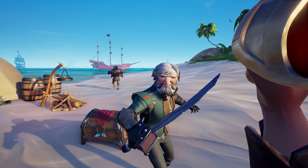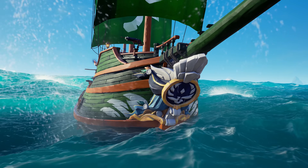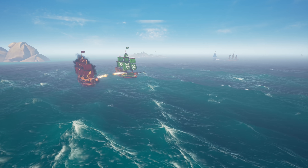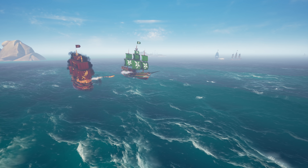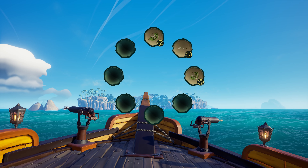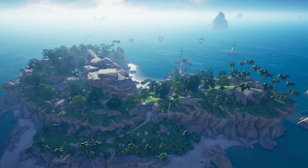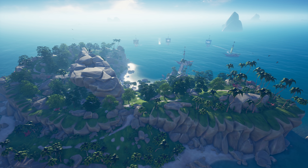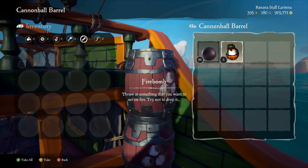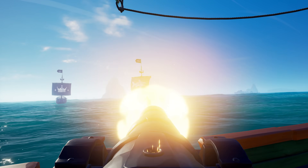Over in the arena, there are new commendations and cosmetics to brawl over, where you can now also customise parts of your ship and sail into battle in your own style. We've also reduced the number of maps available at any given time, meaning you'll have to battle hard to fend off rival crews and secure the chests. Strategic use of a few of the new Firebombs that you'll find on board your ship could help shift the odds in your favour.